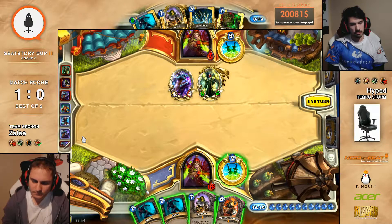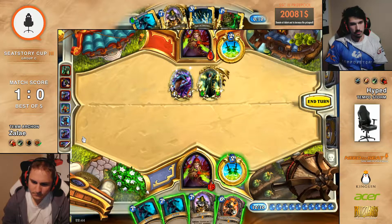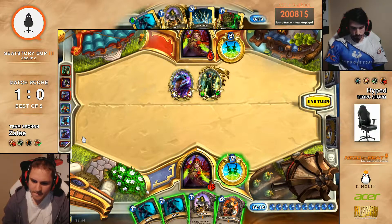Either you play Dr. Boom, because the Boom bots go face — and Sprint next turn and hope for something. I guess that's maybe the best play — just play Dr. Boom here. Okay, I like that. It really depends — Soleil probably knows better than us now what he has left in the deck.